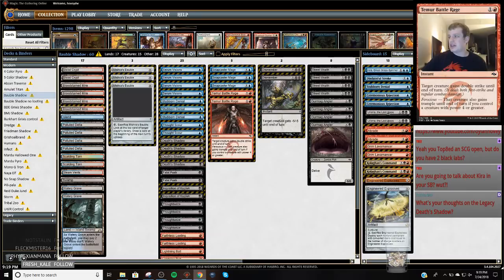I get paired against Humans and get a really powerful game-one draw — I just go Angler into Shadow on turn two and kind of run him over. Game two is long and drawn out but I land a Lavamancer on one, which kept me going. Delray won his match and I believe Tom won his as well, so we did really well there.